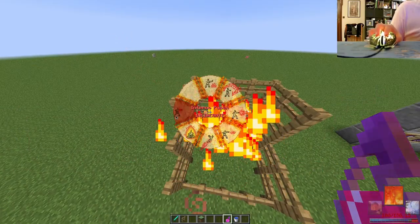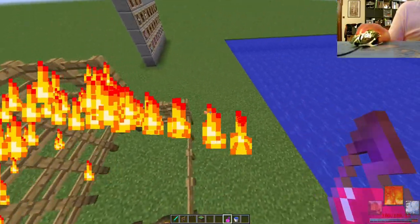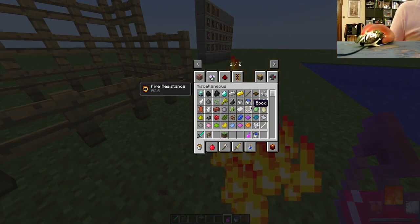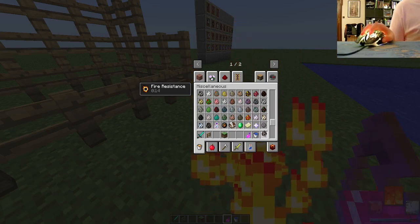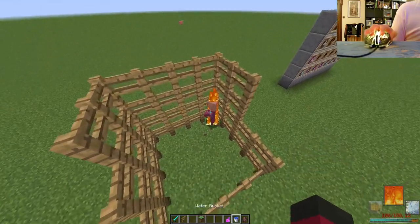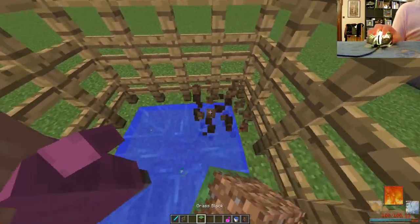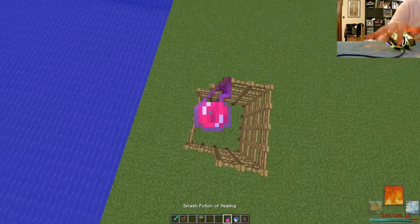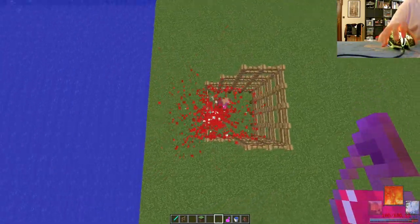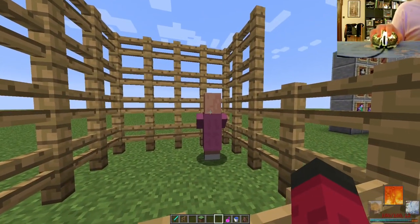I think there's one more — yeah, inferno punch. I need to show it with a villager. It just lights him on fire. That's basically all it does, and it also deals some knockback. That's all of the fire bending.